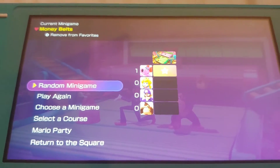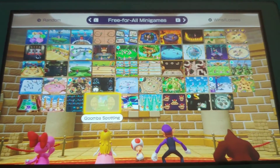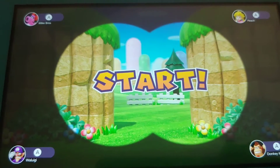Let's choose our next minigame. The next one I want to do is Goomba Spotting. This minigame's from Mario Party 9. So all you're doing is counting the Goombas. Here we go.